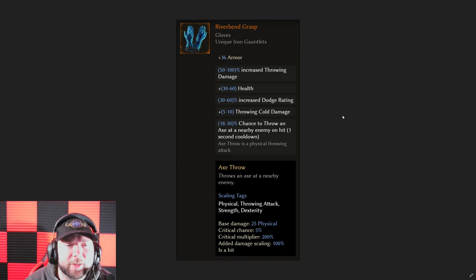We have the Riverbend Grasp — this is a big one. It gives you dodge rating and health, but it's the added throwing damage and increased throwing damage that's huge, and it's even been used in some end game builds already. Getting a legendary version and being able to add hybrid health, a resistance affix, critical strike avoidance, more attack speed, or attributes for that build — putting that onto the Riverbend Grasp is going to make it so much more viable. Another one I think will be used a lot.